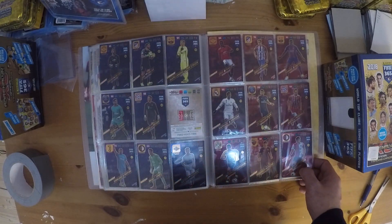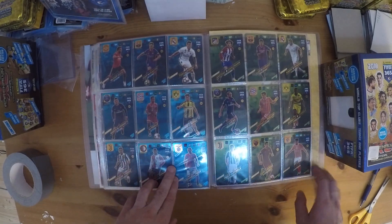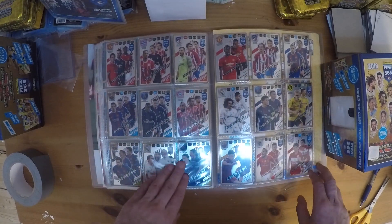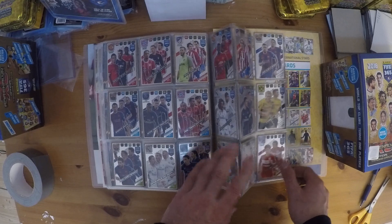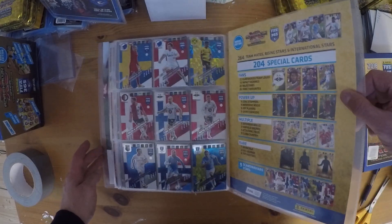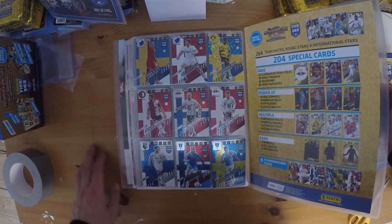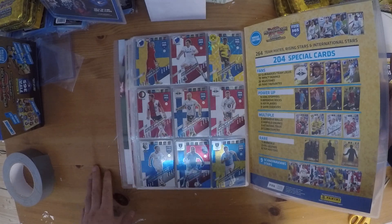And then we also have the Defensive Rocks — you can see it's all filled up. Then we have the Key Players — also filled up. And the Game Changers — also ready. Then we have all the multiple cards; here I also have everyone. And last but not least is the Scandinavian Stars — here I also have everyone. It's a kind of nice set; as all of you know, it's a Nordic Edition exclusive with 9 Scandinavian Stars.